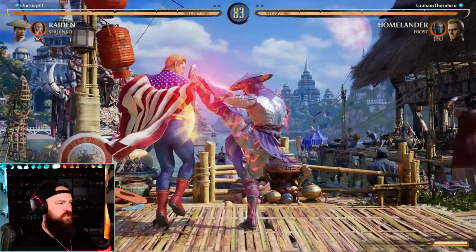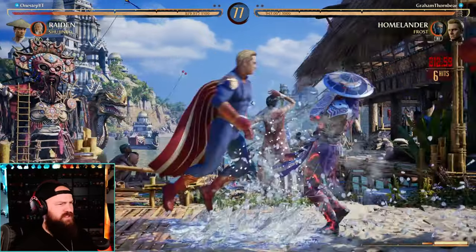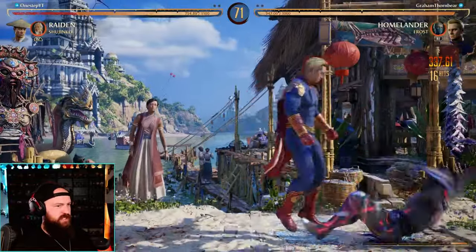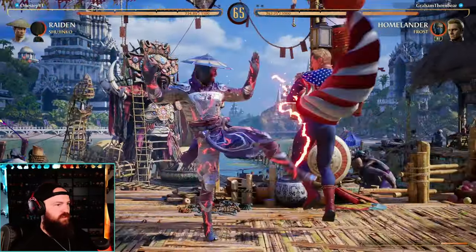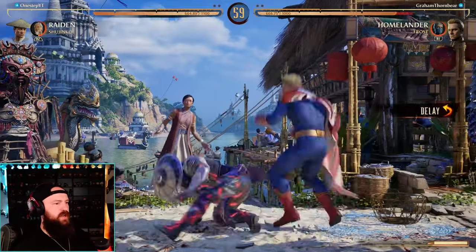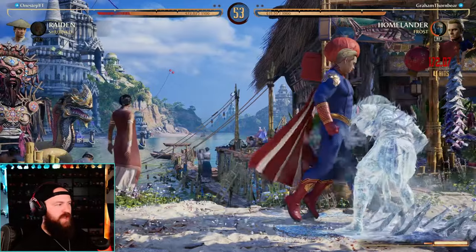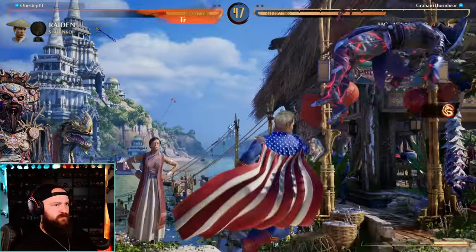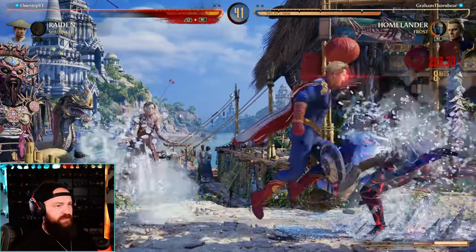We got Shijinko charged up, let's go. The low overhead mix into the low freeze - doesn't that damage scale pretty hard though? Like, yeah, 30 percent - oh, never mind, I guess not. We got the laser! Because he was hit - oh my gosh. Is that safe? He got the dunk off. I'm just done trying to go for the overhead honestly - I mean for that wake-up attack.